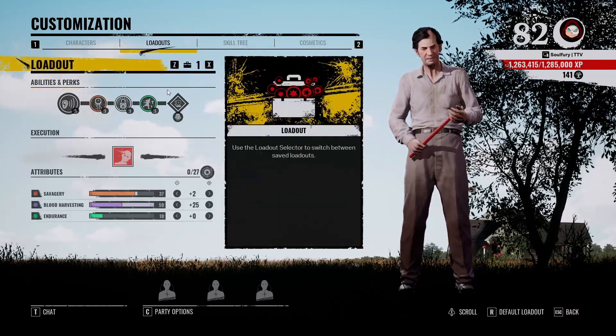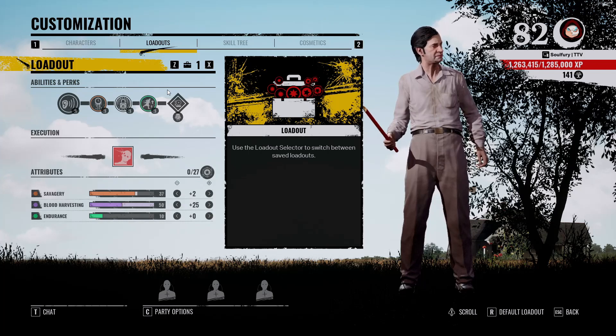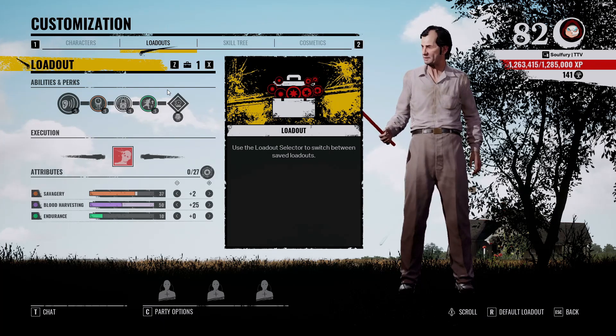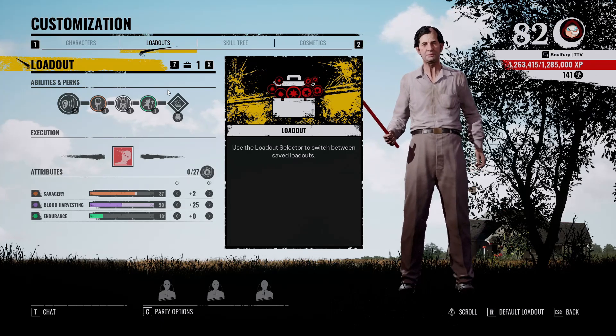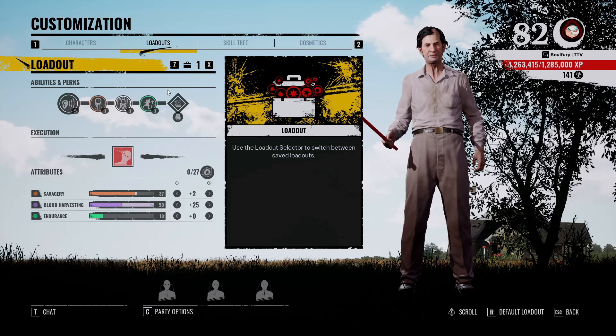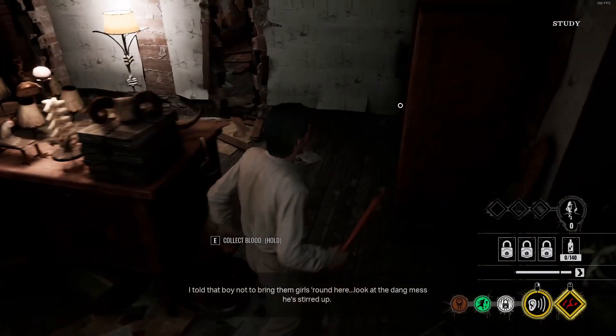For attribute points, I put my points to max out Blood Harvesting, then leftover points into Savagery. You're not going to be doing a whole lot of running so you don't really need Endurance, and you have Scout for speed if you need to cover distance. The reason I max out Blood Harvesting is because your main objective as Cook — outside of providing info — is feeding Grandpa.